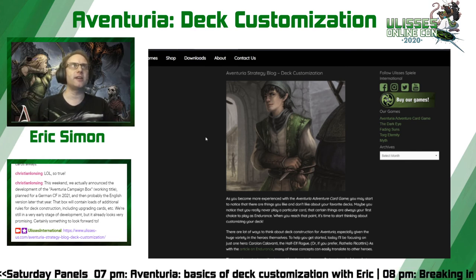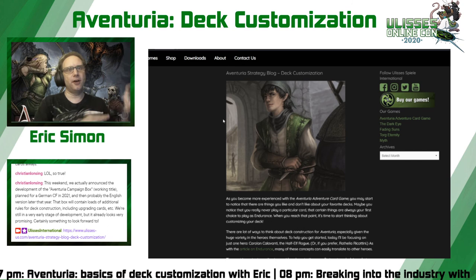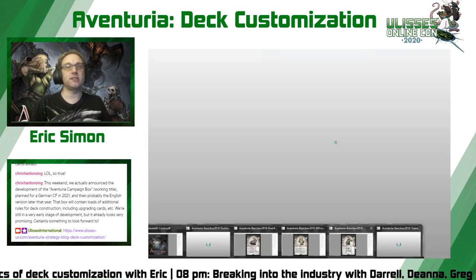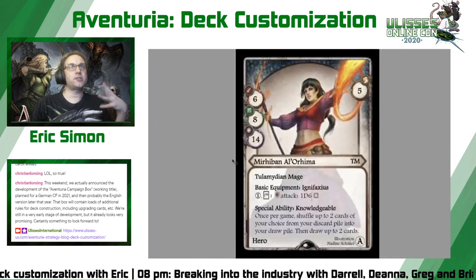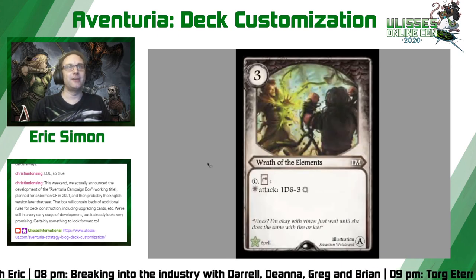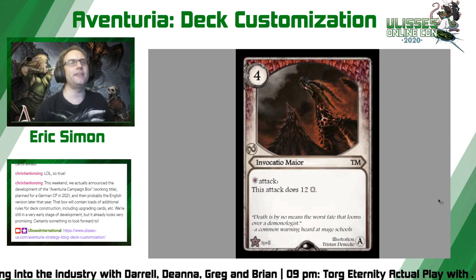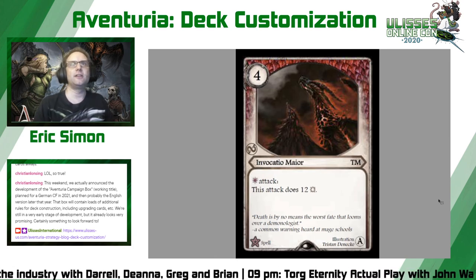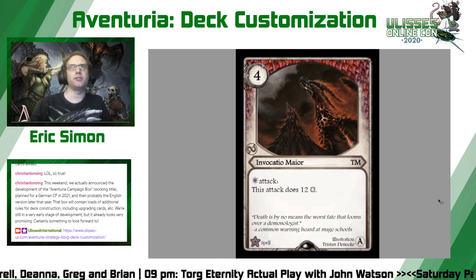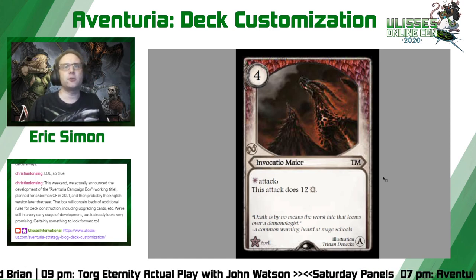If you're really interested in deck construction, the most essential product I can suggest after the base set is Arsenal of Heroes. It has enough copies of all the cards in the base set to bring you up to two copies of each. For instance, in Miraban's deck there's only one Invocatio Maior — if you want to build an Invocatio Maior deck, you can if you pick up Arsenal of Heroes. It also has color-coded dice for your skills and extra D6s with symbols of the different base set heroes. It also has errata and suggestions for different decks for each hero. I really recommend it.